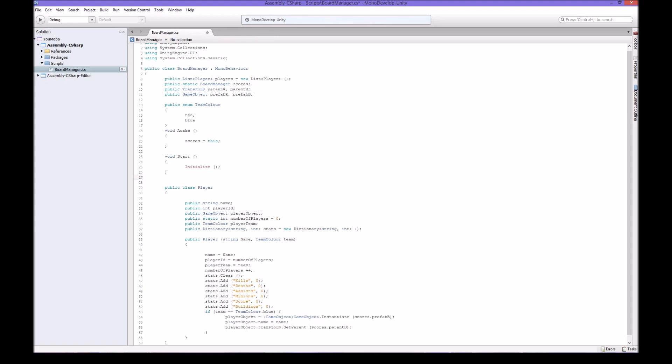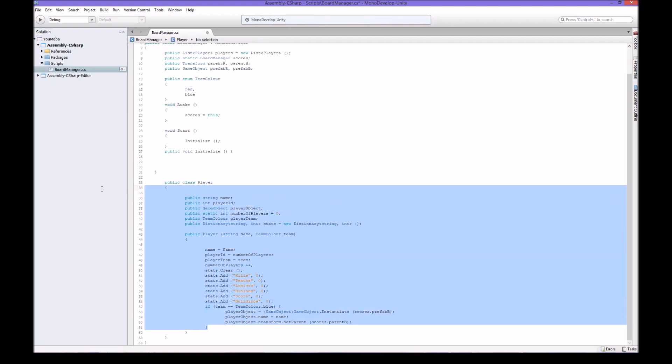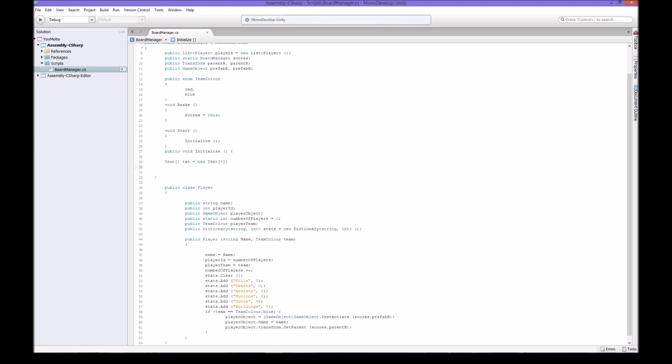We haven't done the Initialize yet, that's why. The Initialize is the big one - not as big as player though, which is why I said this is a little bigger than I thought it would be. So what we want is a text array of text. Let's see how big our text array is - it's four, so the text array is a maximum of four things in it. That's what I was just talking about - it holds text components.